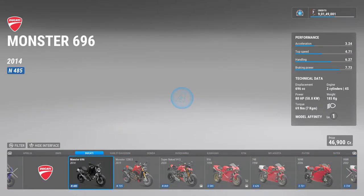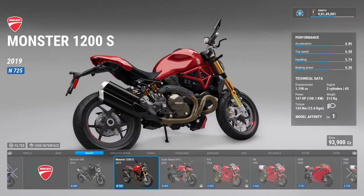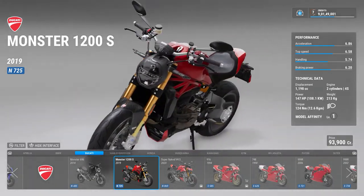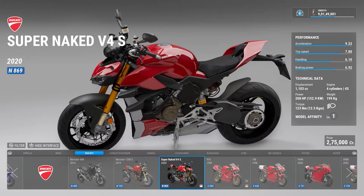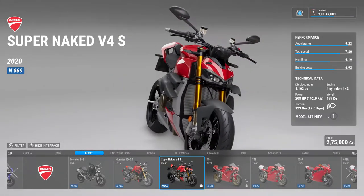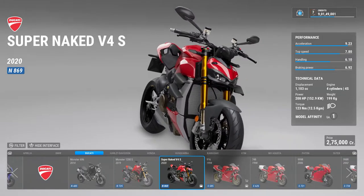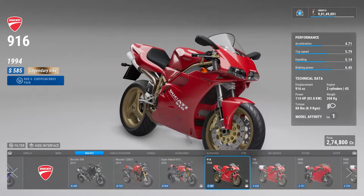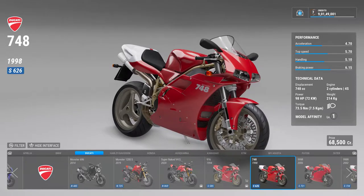Then they have an old bike — a Monster 696, then there's a 1200cc Monster, a really powerful naked bike, and then there is a V4. The Panigale came out with a V4 engine and they released this super naked V4S along with the Panigale. You can see all those fins on the side — I don't know why you need fins on a street bike or a naked bike, but okay.